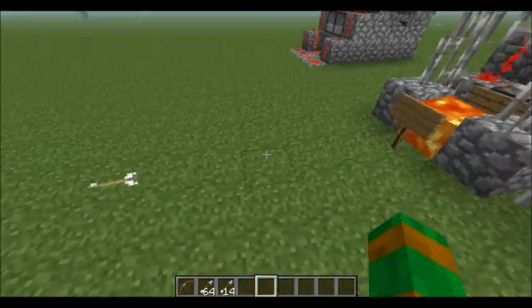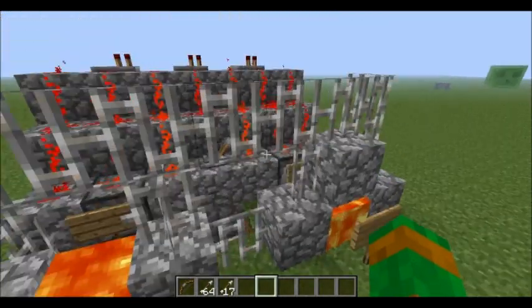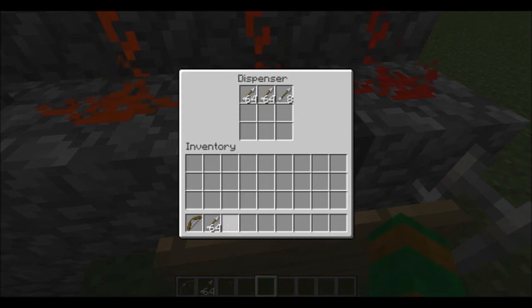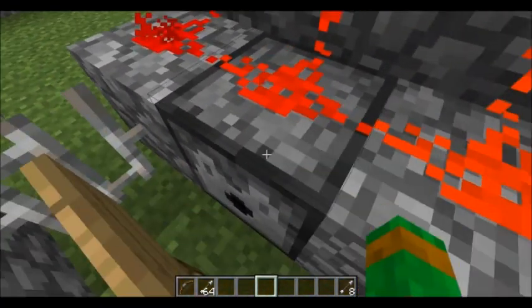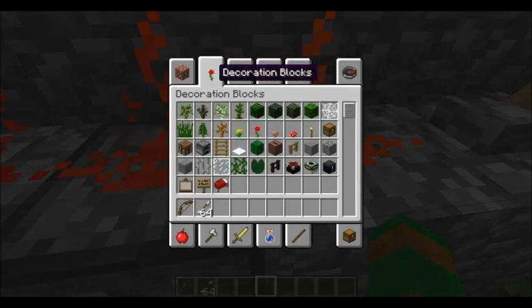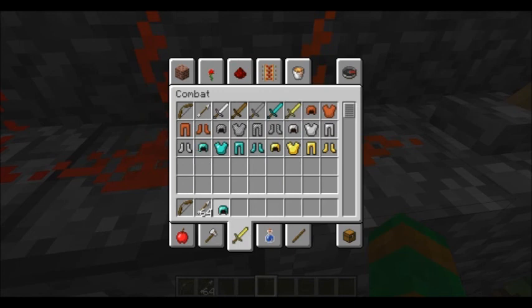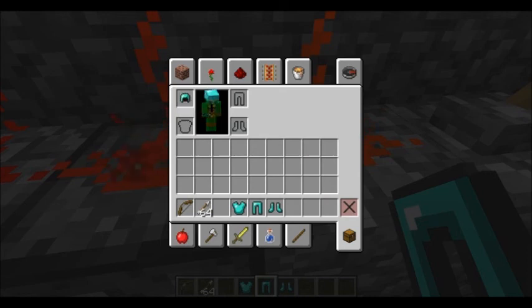I'll show you guys how much damage it does. I'm just going to place these arrows back in. I don't know why I'm in lava right now. I'm going to get some armor because Traz built me a room and I'm going to investigate it. I don't know where it is — he says it's somewhere inside the house. So I'm going to put on diamond armor, because it might dispense a mob, that's what I'm thinking.